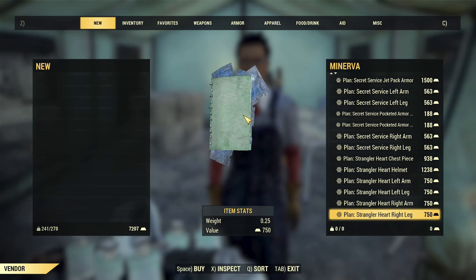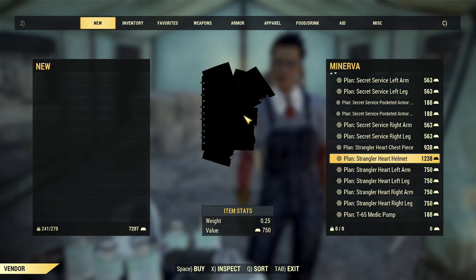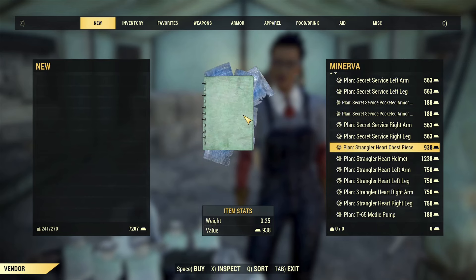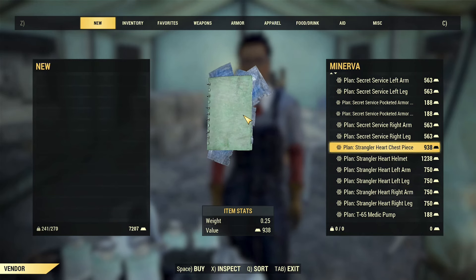Then we have the strangler heart armor set. This is not for the faint of heart — do not buy or craft this unless you want to waste a lot of modules for very little return. I have spent so many modules trying to craft a perfect set of this and it is not going well, I'm just putting that out there.